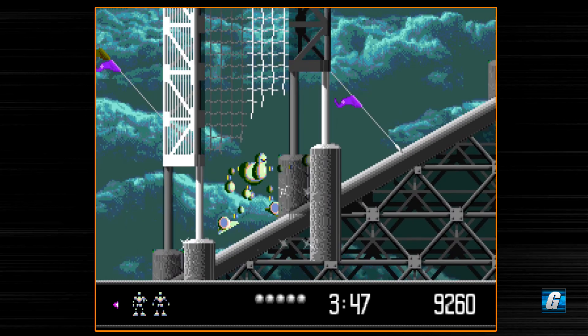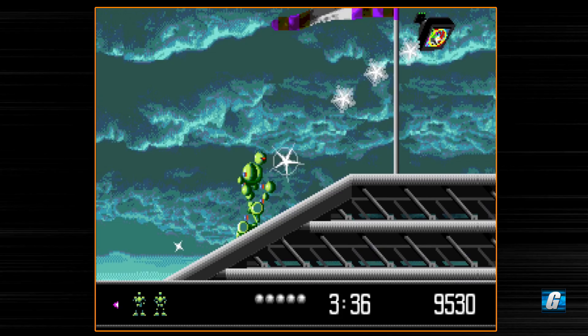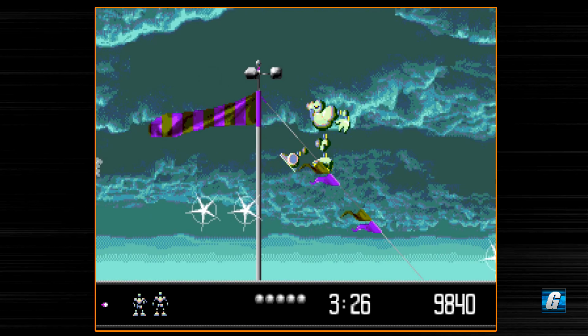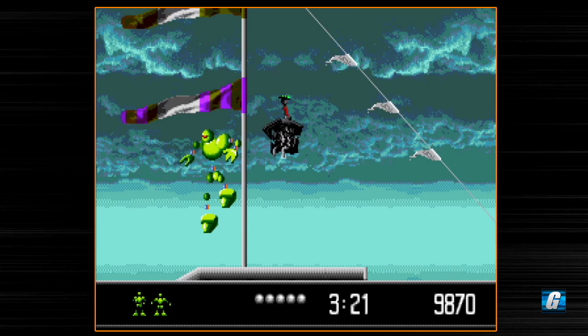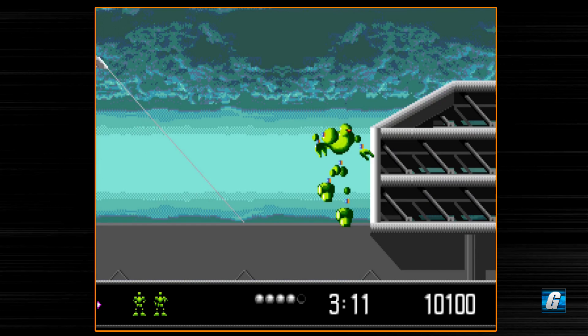We're going to go ahead and just continue to play and explore like we normally would. One thing I wanted to talk about here on this level is that if you duck, you can actually just shoot along upwards at an angle with the flooring — very useful for enemies on that floor. You do get extra lives from points in this game, so score is actually pretty important here. You do get score multipliers. There are also a couple of extra TVs down here as well.